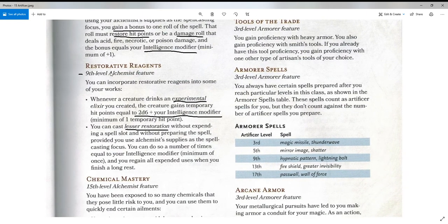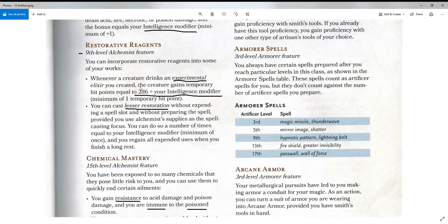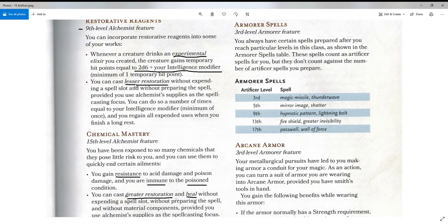At level 9, Restorative Reagents: you can incorporate restorative reagents into your work. Whenever a creature drinks an Experimental Elixir you created, the creature gains temporary hit points equal to 2d6 plus your Intelligence modifier — a nice extra bonus. You can also cast Lesser Restoration without expending a spell slot and without preparing the spell, provided you use Alchemist's supplies as the spellcasting focus. You can do so a number of times equal to your Intelligence modifier, and you regain all uses when you finish a Long Rest.